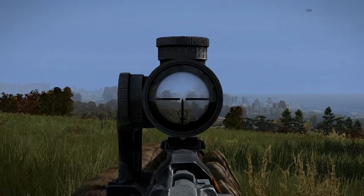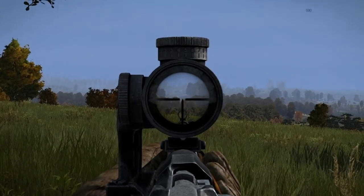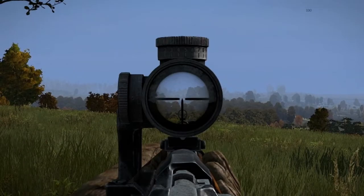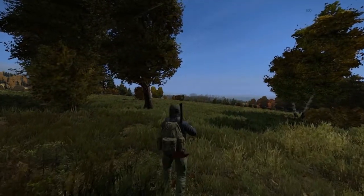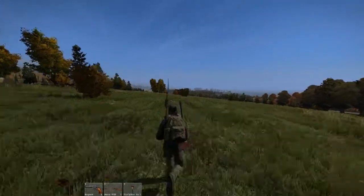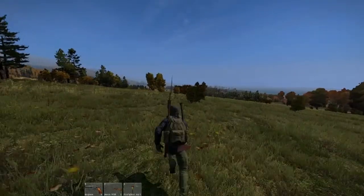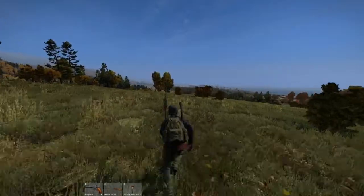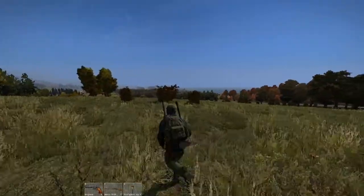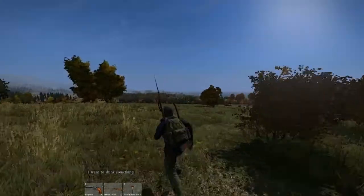I'm not sure what building that is, but you can see — that's the Balota town right there. So I might as well just run there instead of having to run along the road, and since I'm just gonna be sprinting I'll just put my weapon away. It's the fastest way of travel. I don't think I'll run into anyone all the way on the southwest of the map, so I'm actually aiming to go to Electro.